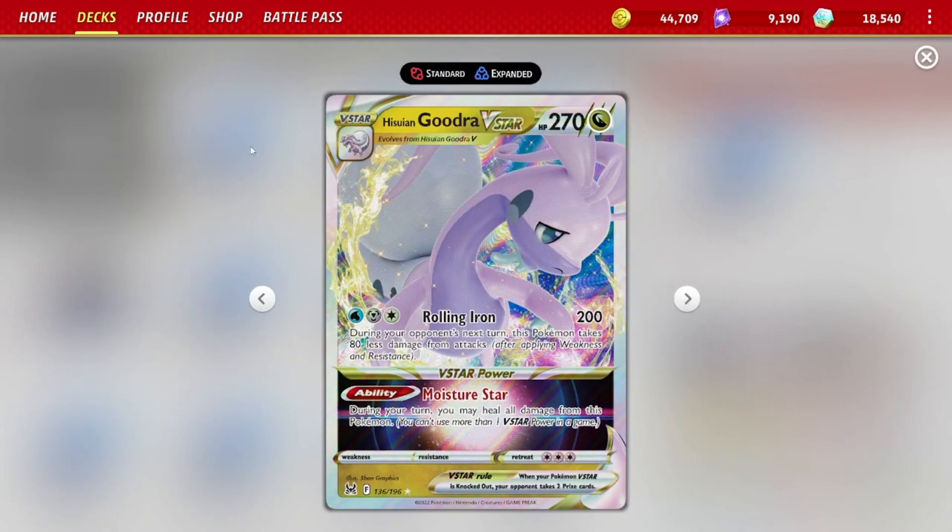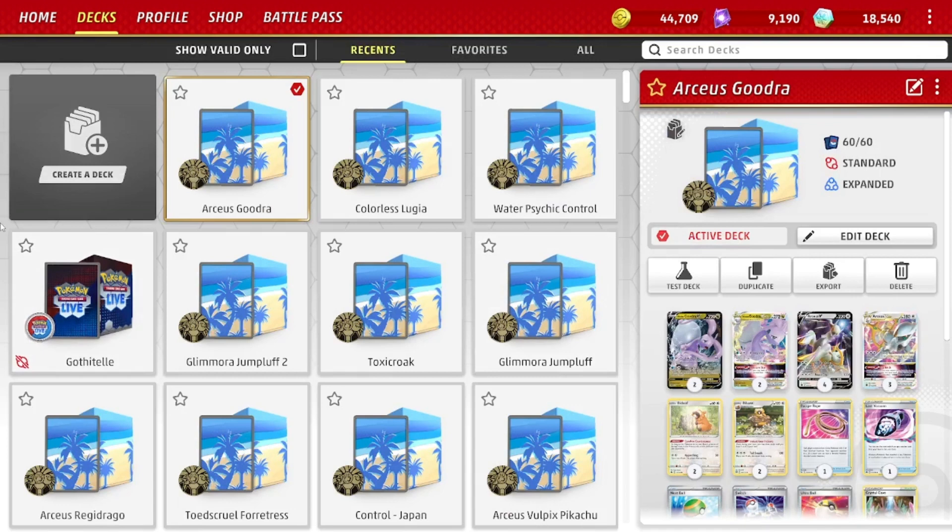With that extra 80 damage reduction, it's super hard to knock out — it actually takes it out of range of Charizard EX. Even if you've taken five prizes, they do not knock you out; I believe they do 330, and then with Choice Belt they would one-shot you. So that's another piece they need, which they might have. But it's a very solid deck.